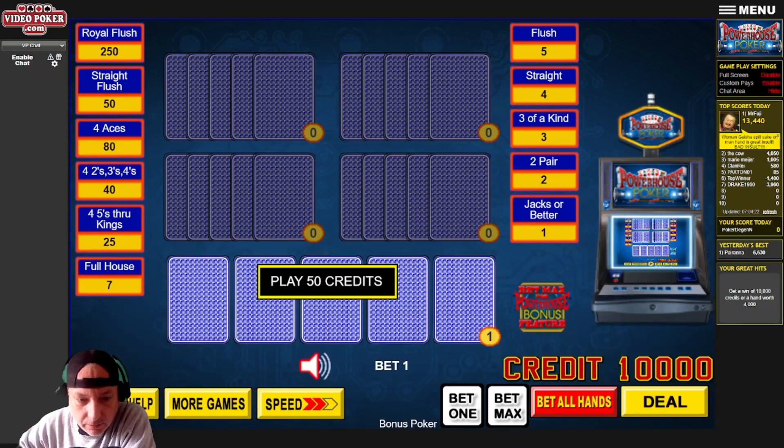Alright, welcome in. We're going to do a little run on Powerhouse Poker here on videopoker.com. We're going to be looking for jacks or better to get our bonuses here — jacks or better, two pair, three of a kind, and so on. Max bet it here and see what we can do. Five hands is 50 credits.